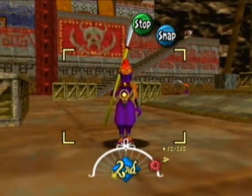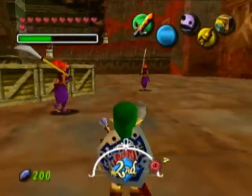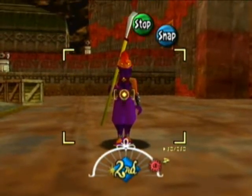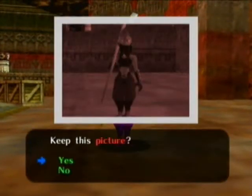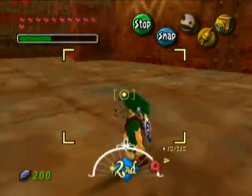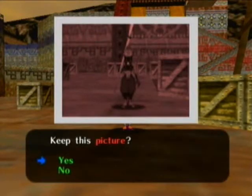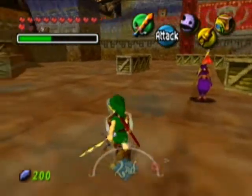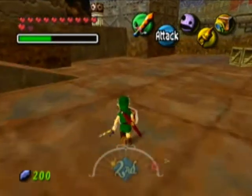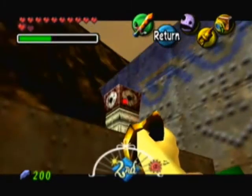With the Stone Mask, this is really easy because they just stand there and don't do anything. Okay, apparently not for long enough. I'm gonna try and get a full-body one. Yeah, that should be good. So now that we have that done, I'm just gonna go ahead and warp straight to the room that has the egg in it. I'll be right back.